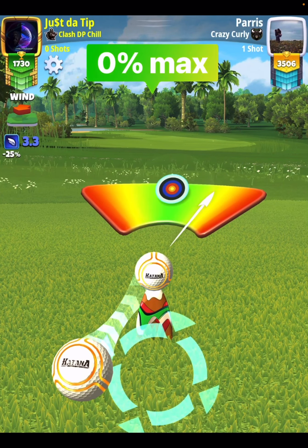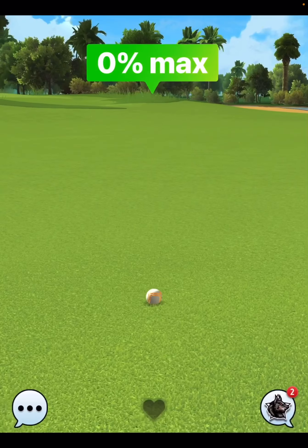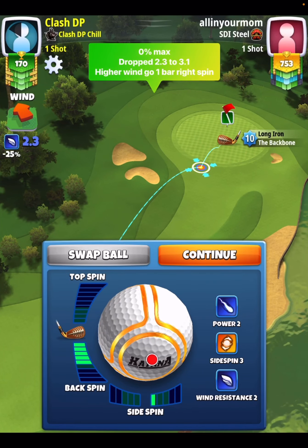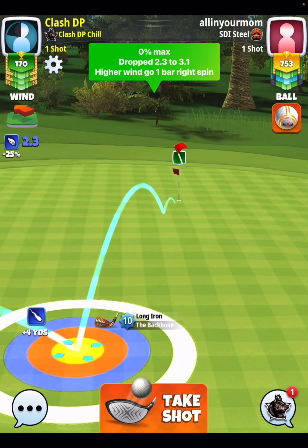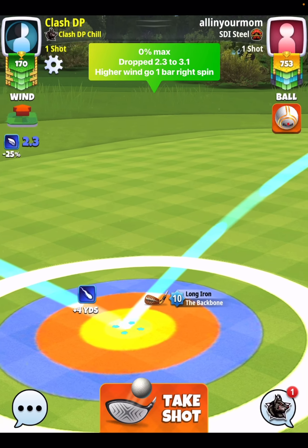Shot number two, we're going to be playing with the Backbone. I do choose the Backbone here because it has more power than the Grizzly, and most of us watching are going to have the Backbone at a max level, so it's going to be pretty consistent. The shot does drop in 2.3 to 3.1 wind with five back and 0.8 to the right. I'm going to push my target up until the bounce is right before the hole, pull this one 0% at max, and it's going to drop.